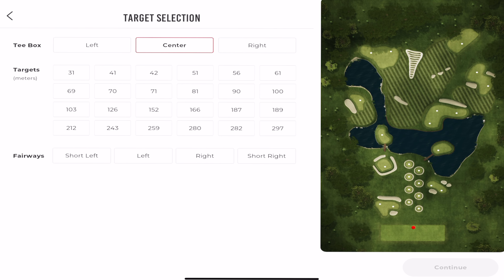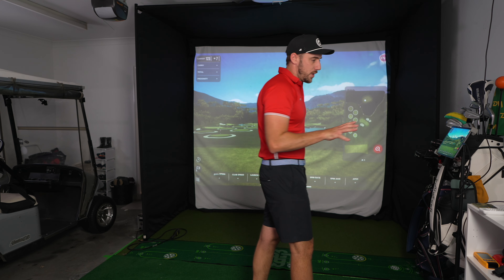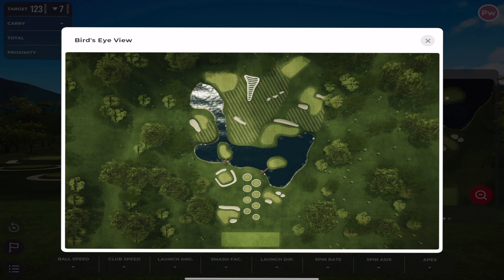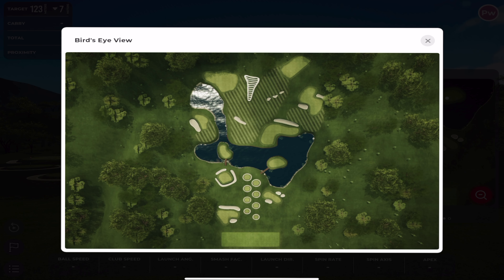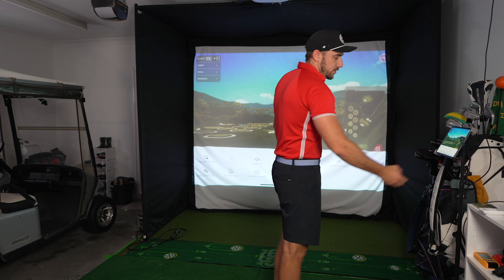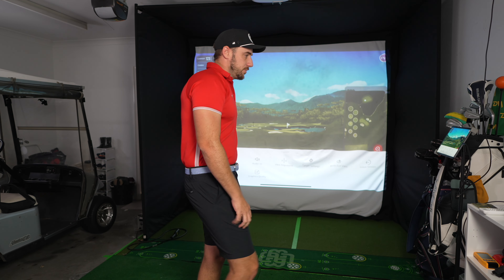Continuing into the target range, right T-box, 123 pin. The graphics look absolutely phenomenal. You can go in and check the bird's eye view of what you're trying to do. I really do like this graphics update — it's definitely something that's pleasing to the eye for people using home golf simulators or launch monitors, and something we've really become accustomed to. Something not a lot of people talk about in reviews is what graphics people are used to seeing and what they want to see. I think this ticks the box.